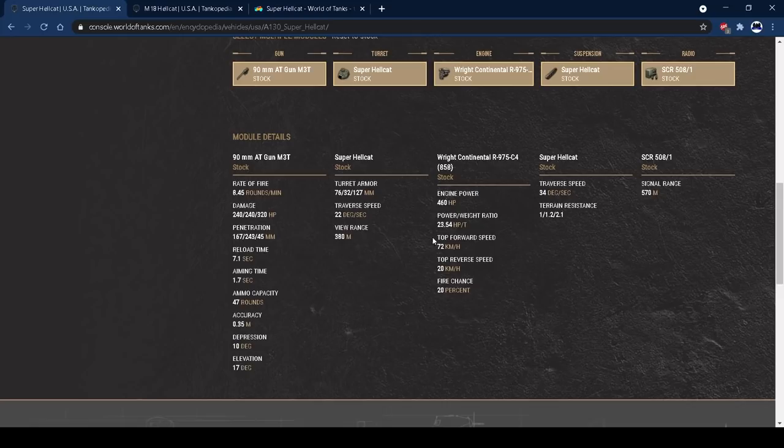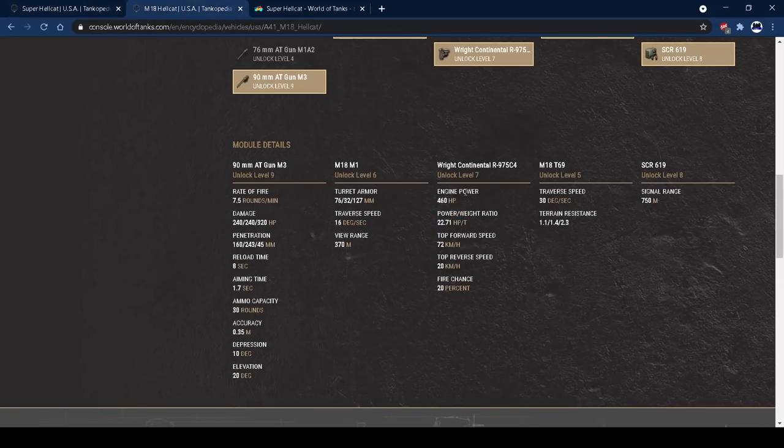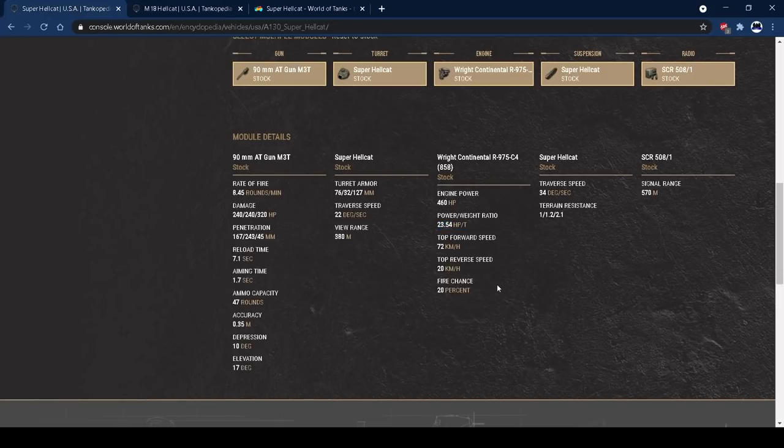380 metres view range — lovely. 460 horsepower gives 23.54 horsepower per tonne on the Super Hellcat, slightly more than the standard Hellcat. That means you get up to top speed incredibly quickly and won't struggle on hills. The top speed and power-to-weight are fantastic about this tank, and about the standard Hellcat as well. It's something you really want to utilise.